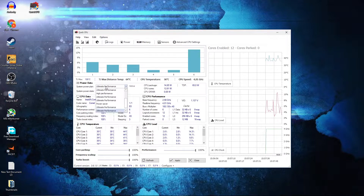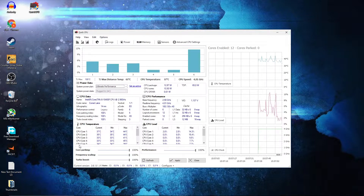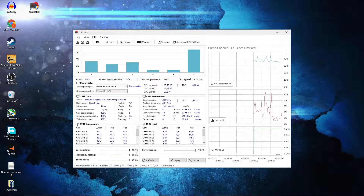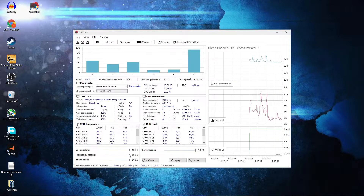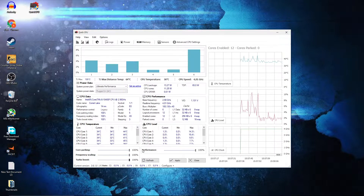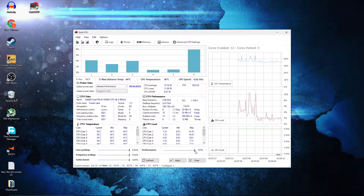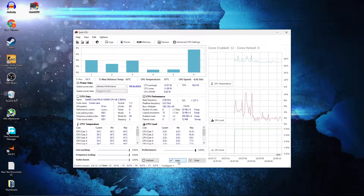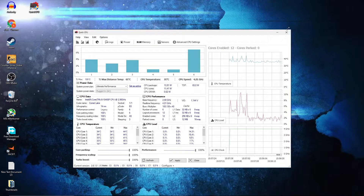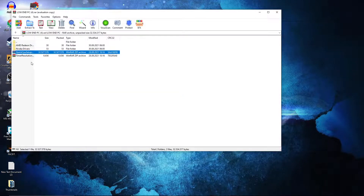Here it's very easy. On the System Power Plan select Ultimate Performance. Down here on Core Parking select 100%, Frequency Scaling select 100%, Turbo Boost select 100%, and Performance select 100%. Then press Apply, press OK, close this page, open the pack, and double click on Timer Resolution.